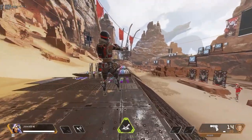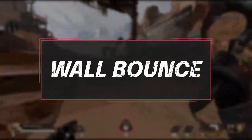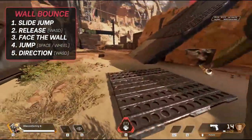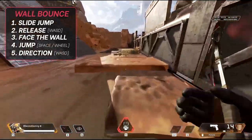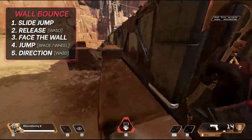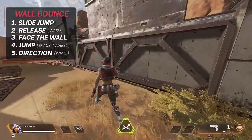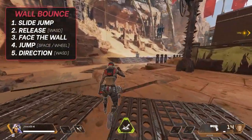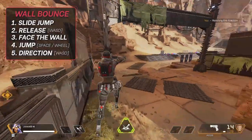Another slide jump based movement is the wall bounce, which is probably one of the easier techniques for mouse and keyboard because the scroll wheel bind makes things a lot more consistent. For a wall bounce, be near a wall that is about the same height or taller than your character. Slide diagonally towards the wall, jump, and once your character makes contact with the wall, jump again and look in the direction you want to go. On controller you have to time the jump on contact — it clicks once you get it. On mouse and keyboard, after your slide jump just spam the scroll wheel. Once you get the hang of it you can hit it on very small targets like lamp posts, and even open a door and wall bounce off it in one smooth motion.